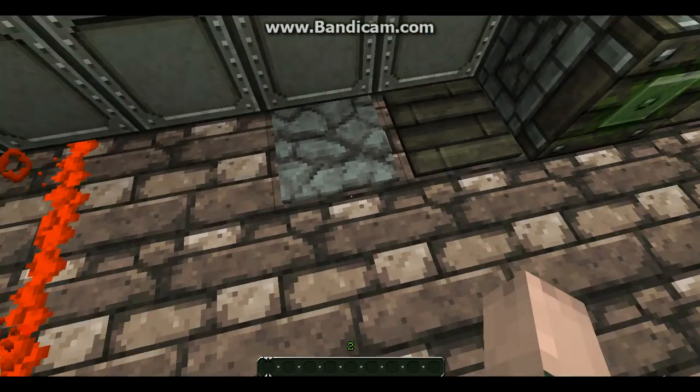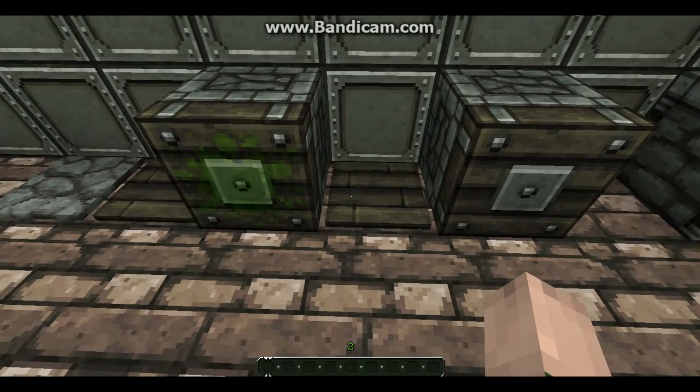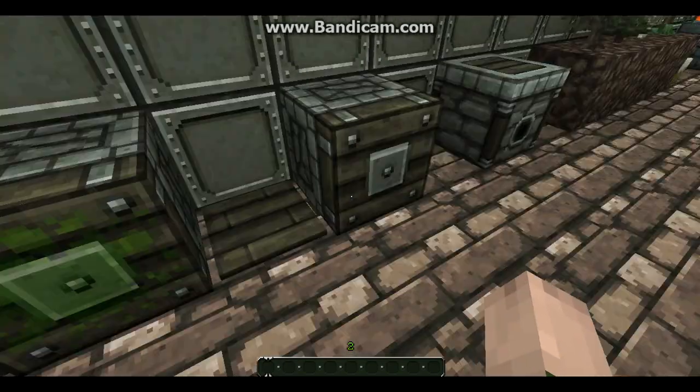Fire. Pressure plates — stone and wood. Pistons — sticky and regular.